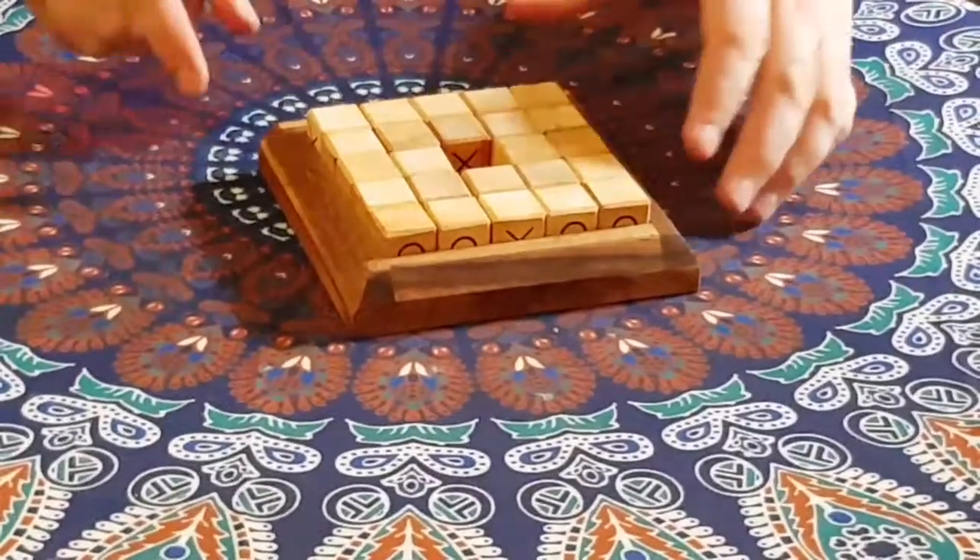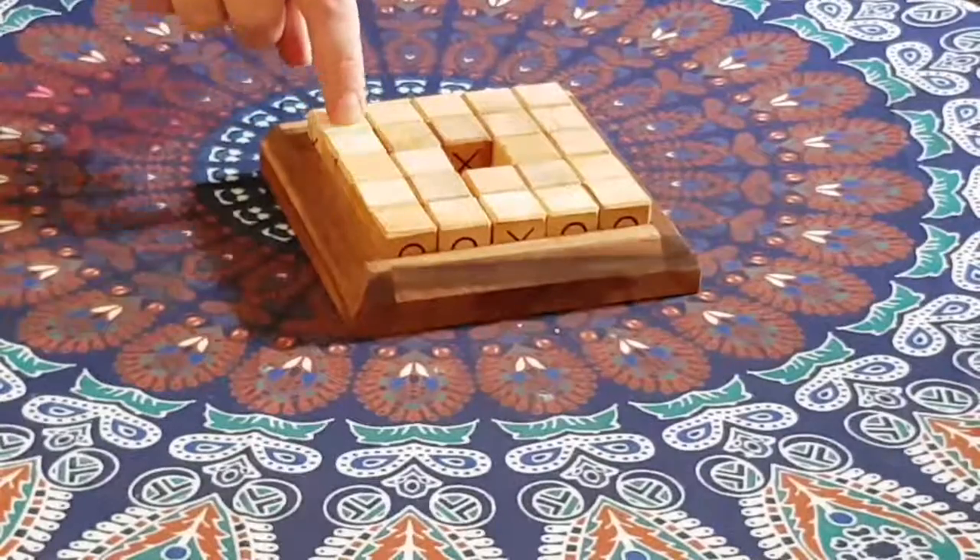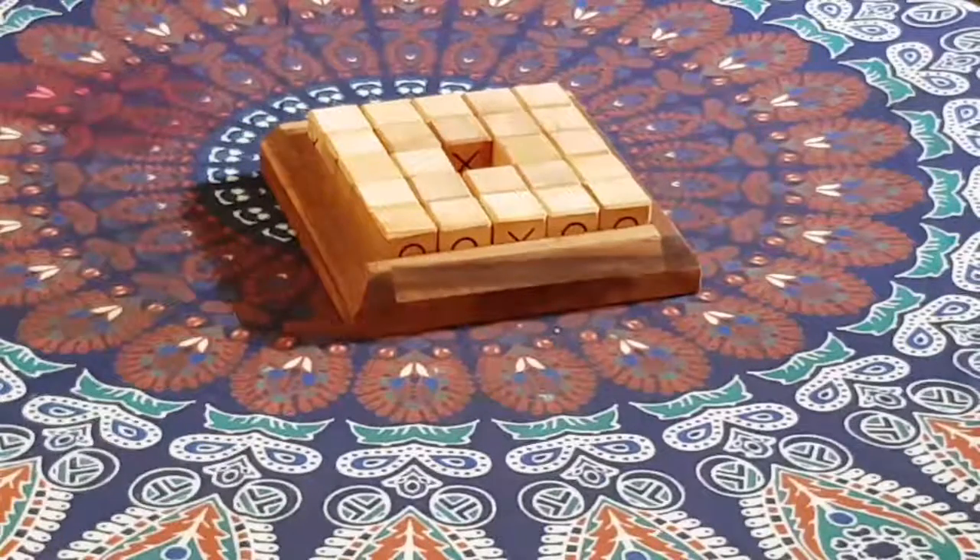This is a Tic-Tac-5. So we get 1, 2, 3, 4, 5 rows, 5 columns — or vice versa, depending on how you look at it.